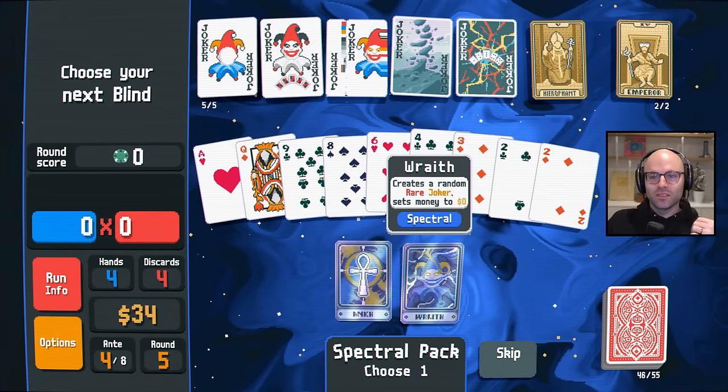We don't have any enhanced face cards yet, but if we get some, we'd be chilling. We have a steel card — that's pretty good. I almost wasn't even paying attention to it. Maybe start to look for some flushes, right? I almost wanted to say skip on that one. That would not have been advisable.